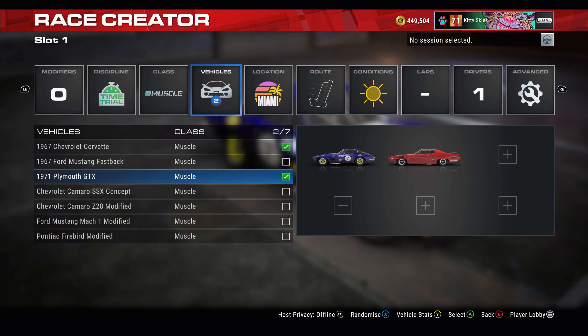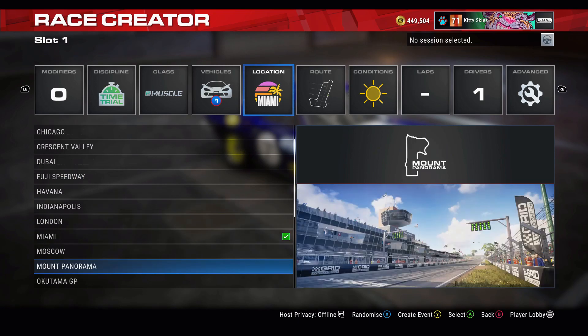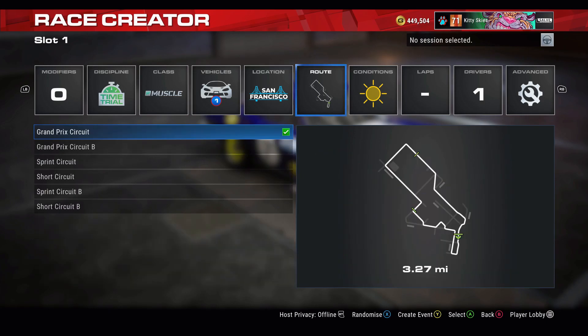Short Circuit in a 1971 Plymouth GTX. If you follow the same settings I'm making here, make sure it's in Time Trials, Hero Modifiers, Muscle Class, and obviously the Plymouth. Make sure you set this to San Francisco.